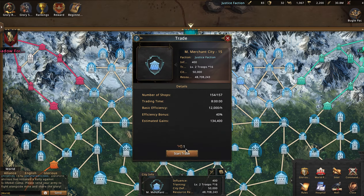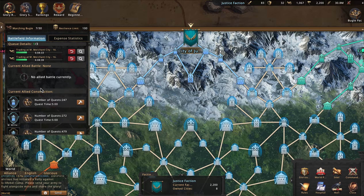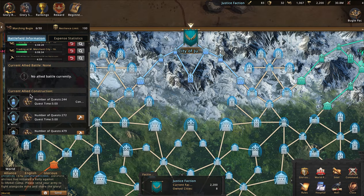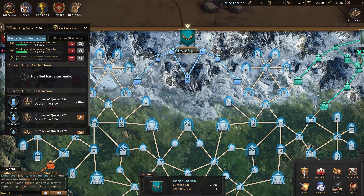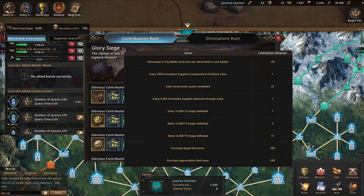Let's compare that to construction. If I do a construction — like building a medium military for more marching bugles — each construction quest completed gives exactly 25 contribution points. So trading through the medium merchant gives 30 points versus 25 for construction, making merchant trading the better option. You could also trade through the small merchant or trade through your base city.